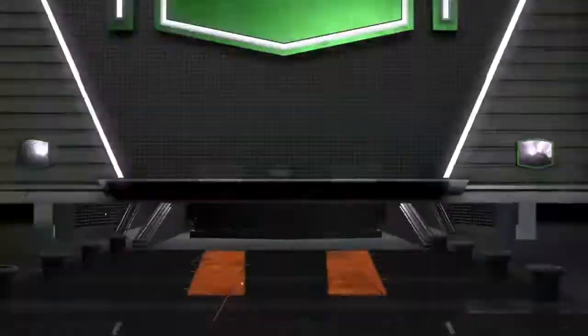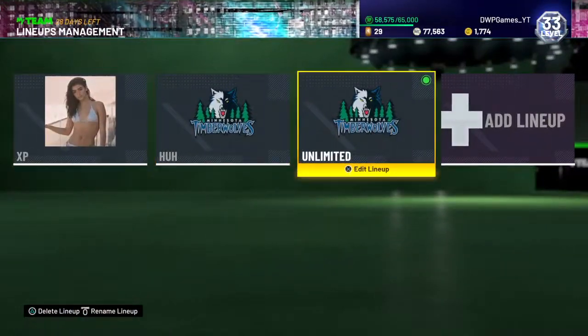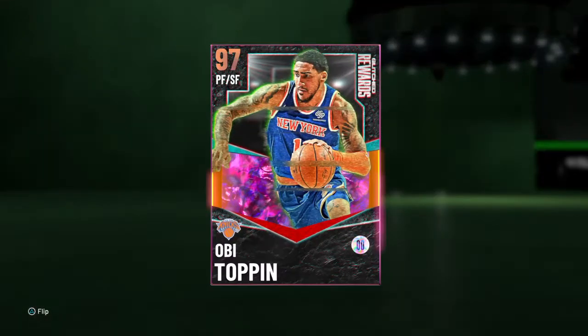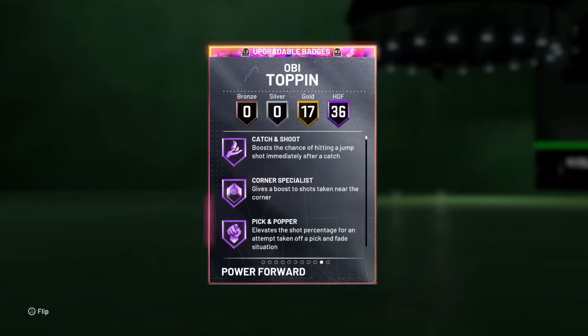Plus he can play small forward, and he usually doesn't — I'm pretty sure his normal card is a power forward or center. So I'm slotting OB in here, replacing Dave. He's got 99 overall, 6'9", and that's pretty good.